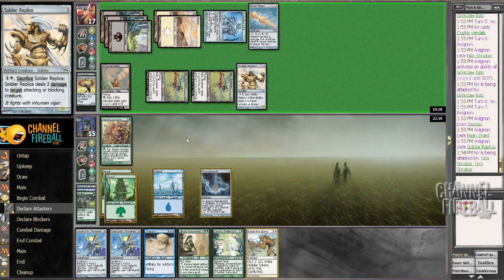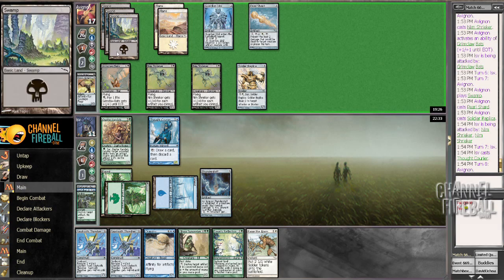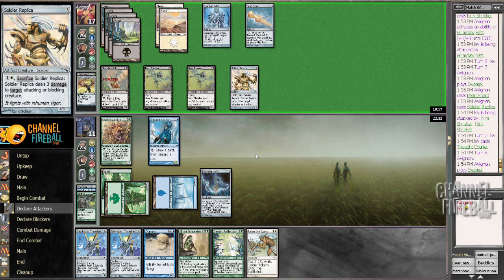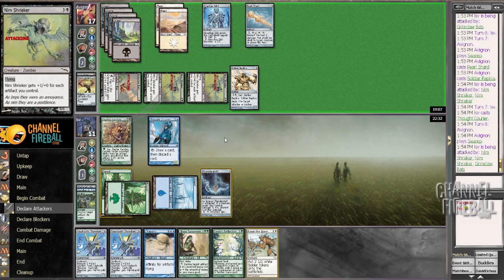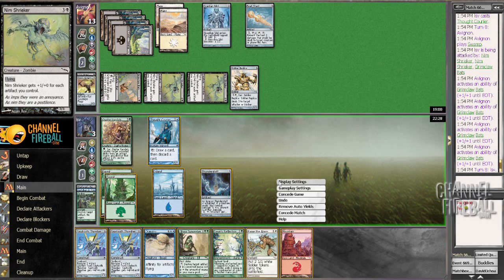So now, if I don't draw a land this turn, I'd probably die. No land. That is not going to do it unfortunately, since now I'm just taking 2, 4, 7, going to 4. Even a land - I probably would have been in trouble, but at least if I could Glissa kill a Pearl Shard or a Soldier Upka, I would take a little less damage. Let's hope I draw a land and then die. If I could cast Echo and Decay the Nim Shriekers that would be sweet, but I'm a little bit away from having that happen. And so I take a bunch of damage, draw. Now I draw a land, and I am done.